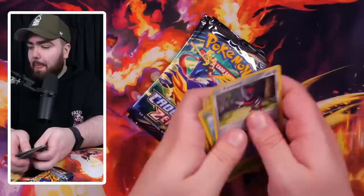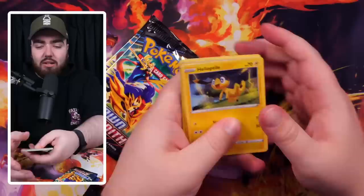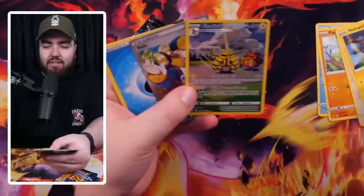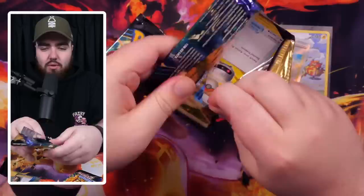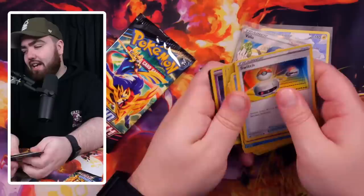Final tin right now — can we improve on all that? Nessa signature reverse holo — that's sick! Three packs to go. We have an Electivire and a Volo — let's go! Volo is a full art supporter, very nice pull. Now we've got the art rares it's interesting — it's not quite a special art but still an art rare. Two packs remaining — already a good tin with potential to go even better. We need a gold card to beat the others. We have a Helioptile and a Blossomsby.